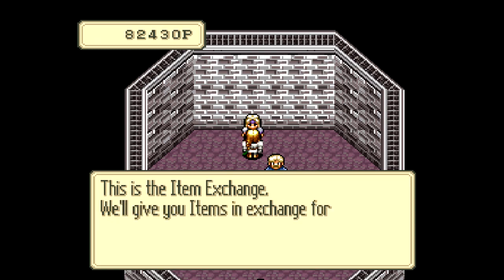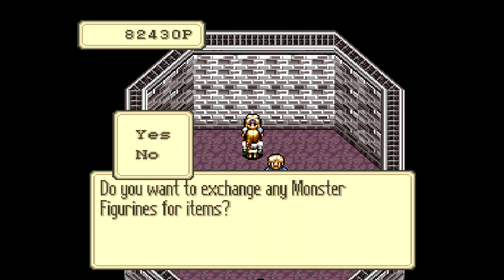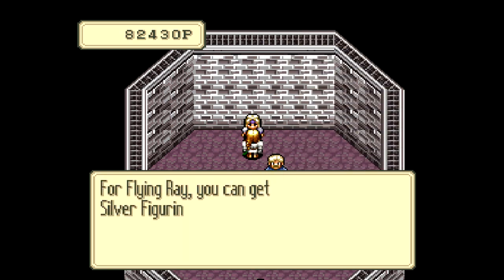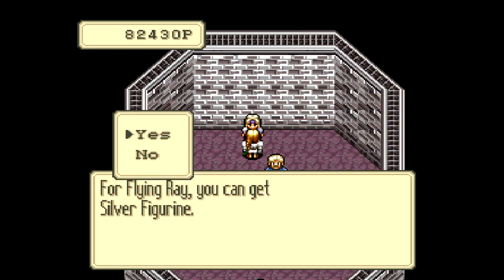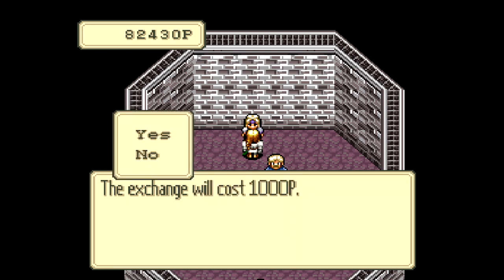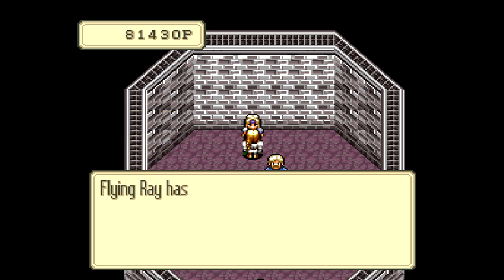So now, once you've gotten some platinum, first things first — once you get the monster figurines, you can exchange them to get some prizes. Let's see what we got here. Flying Ray — you don't have to have that one, but I got lucky enough to get one in the ocean of the first world. The silver figurine sells for a decent amount of money. It's purely just an item to sell for money — that's all it's good for.